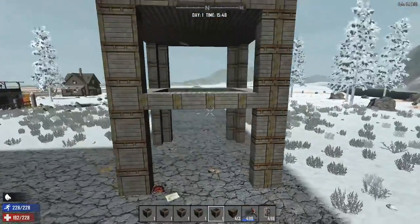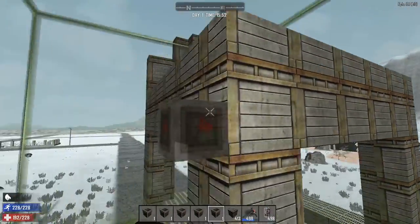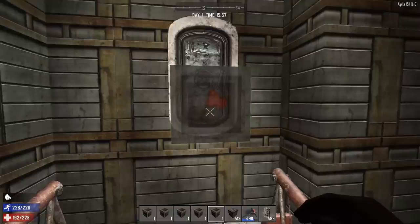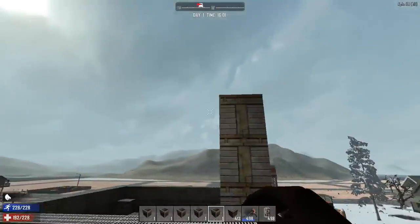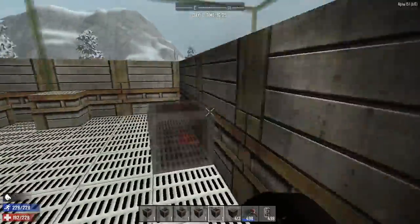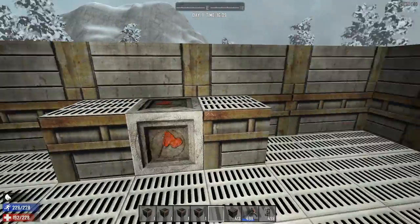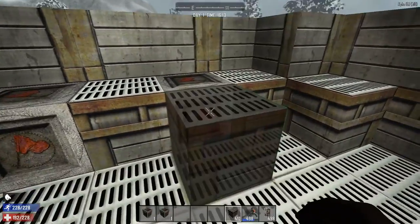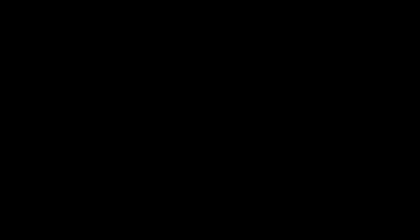Here we have the partially completed base — the completed struts, supports, floor, and drawbridge with an entrance. There are blocks missing up here; I have to complete the roof, but these gaps are intentional. What I like to do is have at least a three-layer floor, because you can hide large blocks inside. Here is the completed base.